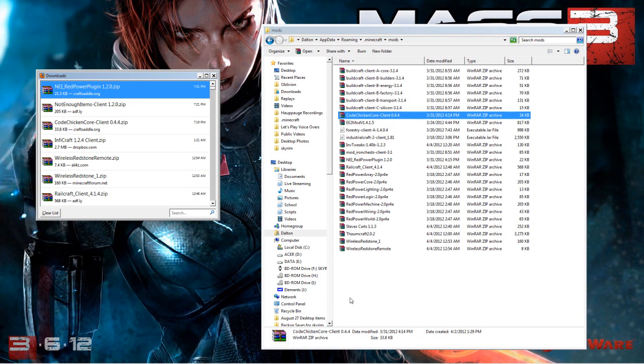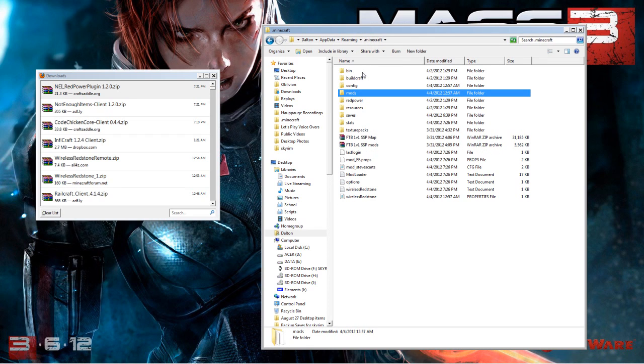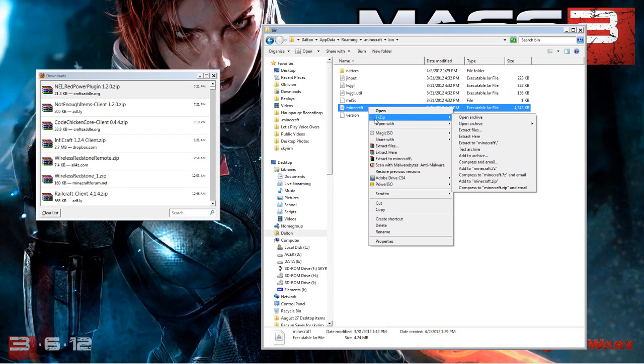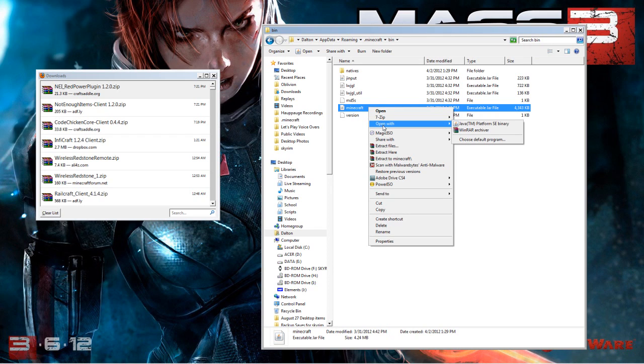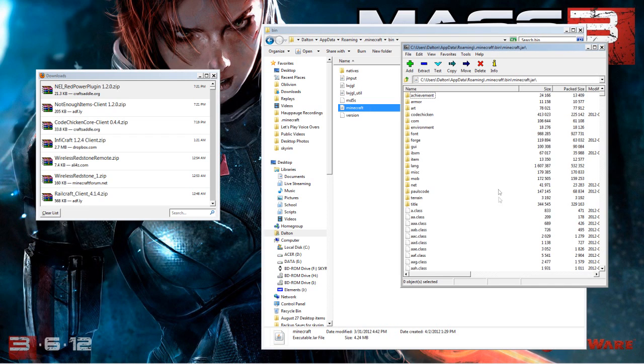Now, the cream of the crop — the one you came here to learn how to install. Go to your bin folder and then your minecraft.jar. Right click, use 7-zip or WinRAR and open the archive. You may see a folder called META-INF. If you do, delete it — it will cause a black screen and the mod will not work. Make sure META-INF is deleted before you install this mod and then you will be good to go.